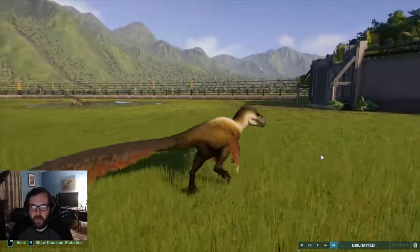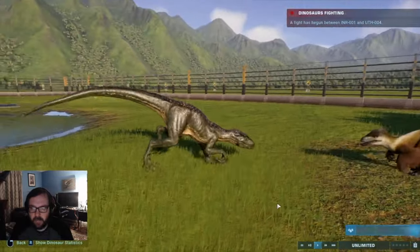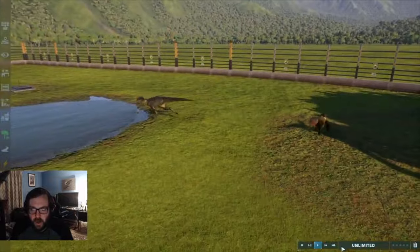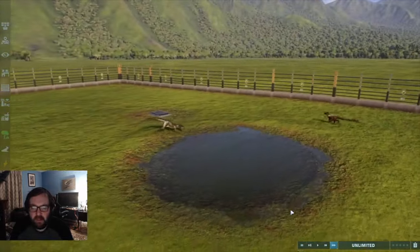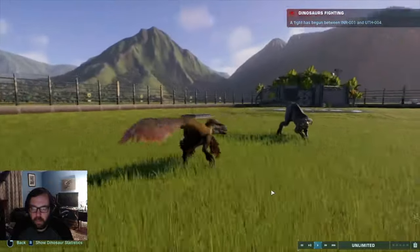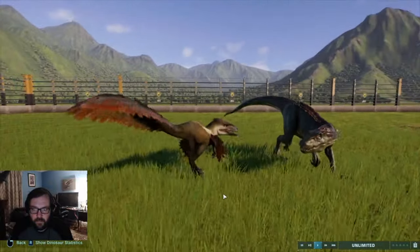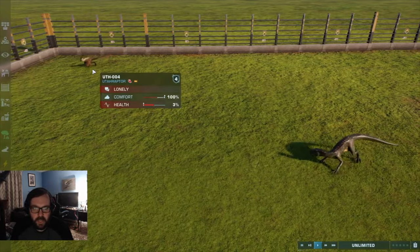I'll probably link the showcase video in the description. The genetically modified Utahraptor can at least fight back. They're calling it off at 55% against 100%. In the next round: a hit from Indoraptor, another hit from Indoraptor, then a hit from Utahraptor. They call it off again — 82% against 3%. Yeah, not looking good.